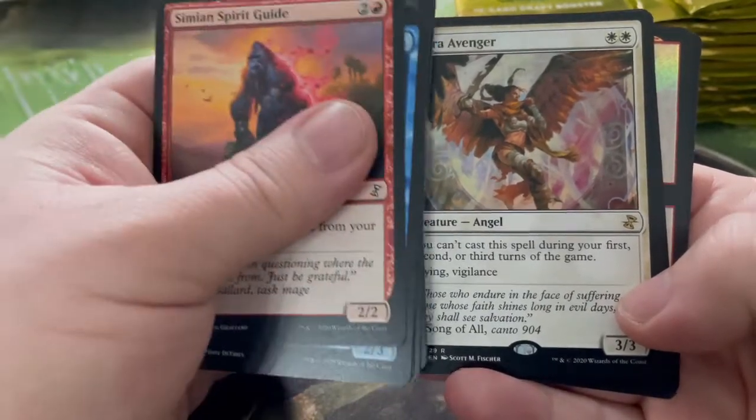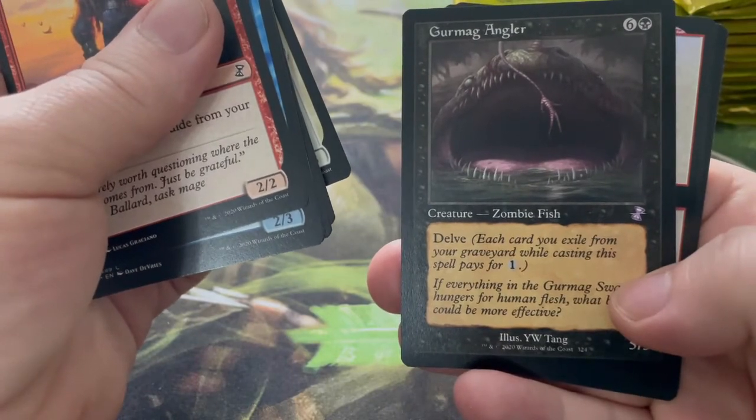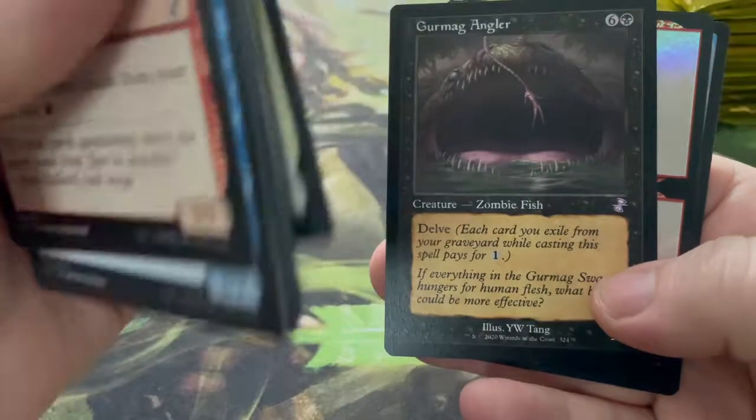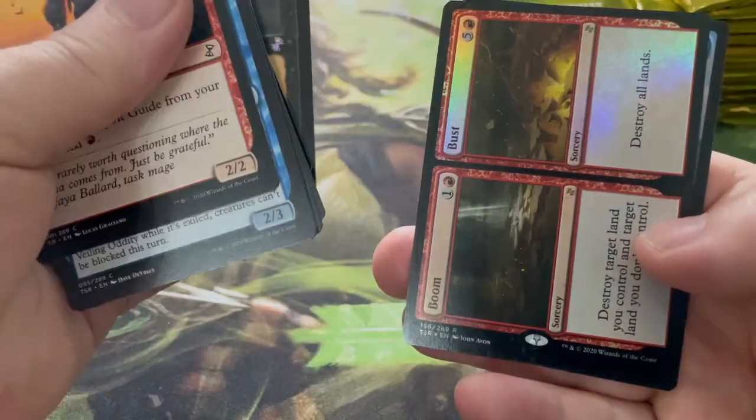Zur's Weirding, and Saheeli Avenger — you can't cast this spell during your first, second, or third turn of the game. But it's only got two mana, so that's perfect. And a Gurmag Angler — a big fish, I know lure is on its face. Boom/Bust — let's open this one.